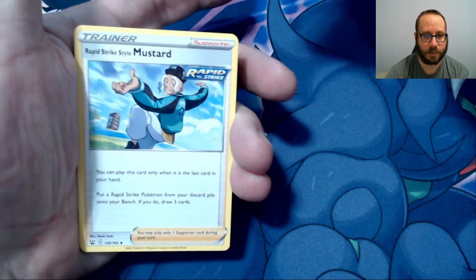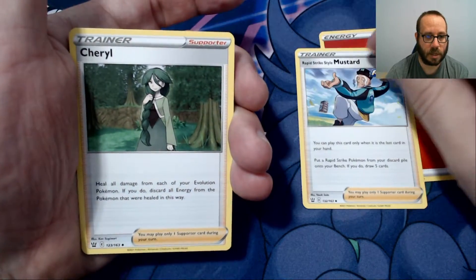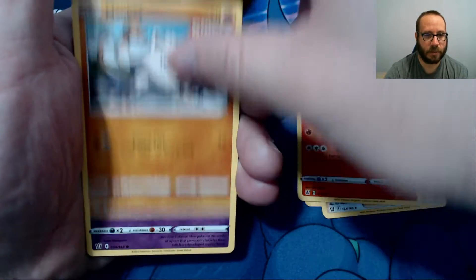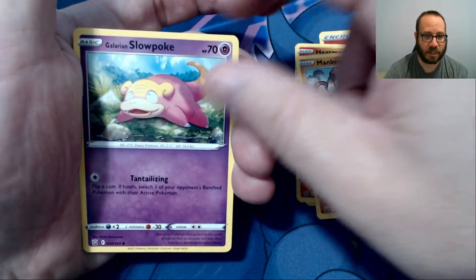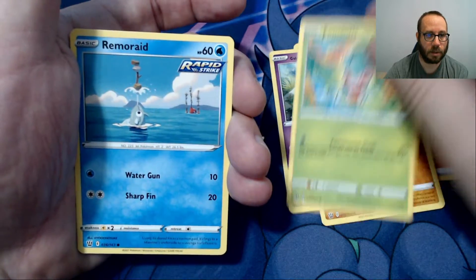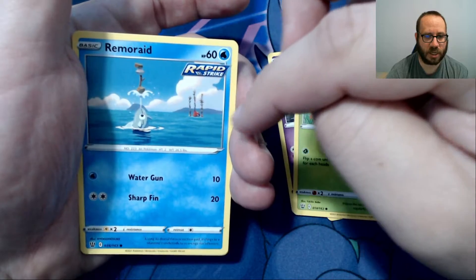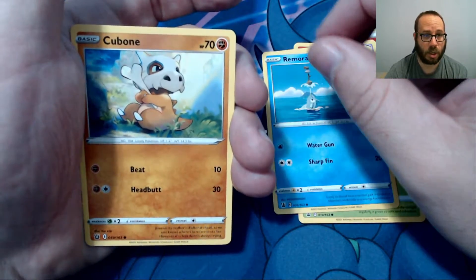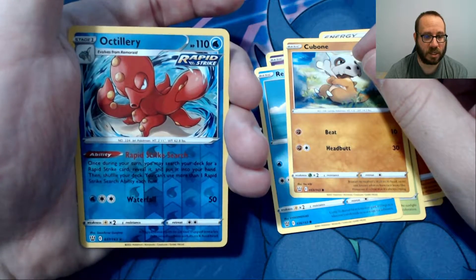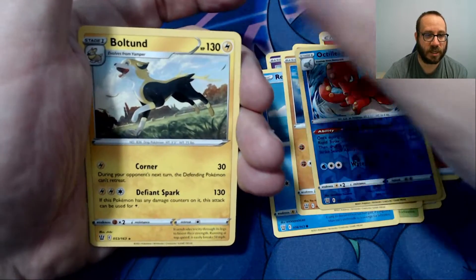Fire Energy, Mustard Style Rapid Strike, Cheryl, Heatmore, Mankey, Galarian Slowpoke, Fomantis, Remoraid — that is an interesting artwork on that card — Cubone. Octillery is our Reverse Foil, and Boltund is our Rare.